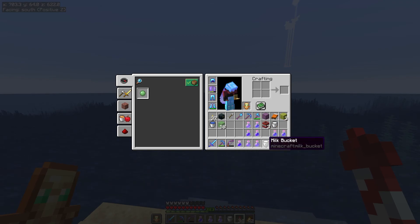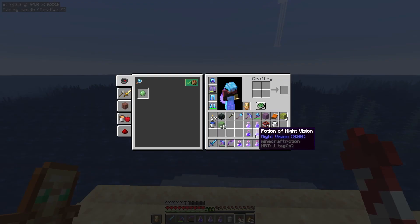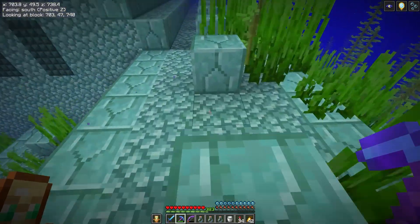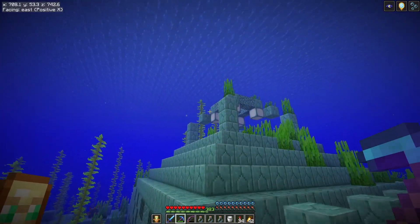That's why we found another Guardian Temple — it's right nearby our raid farm. Let's drink this stuff, and this time we're gonna blow it up with TNT. I guess if I don't get the mining fatigue effect right away I won't use TNT, but I probably will. So at least one of these is probably gonna go down through TNT.